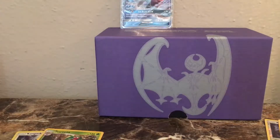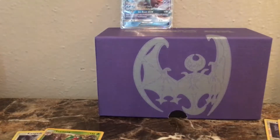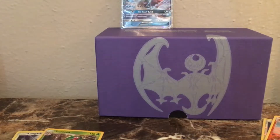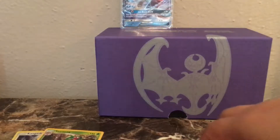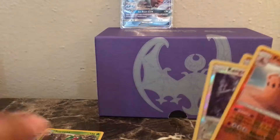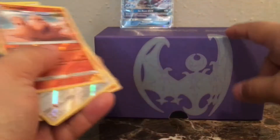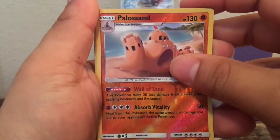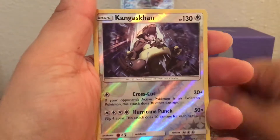Last pack — Decidueye. Let's see if we can get a miracle pack and get something good. Metal Energy, Litten, Hypno, Trumbeak, Rowlet, Drowzee, Cutiefly, Skarmory, Bounsweet, Serperior. And that is four Rare Reverses! And a Kangaskhan holo. Wow.